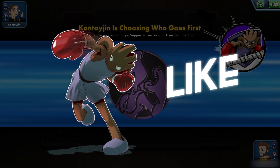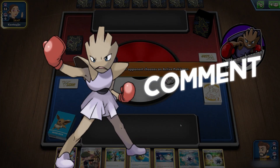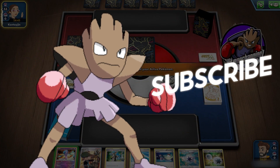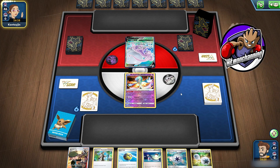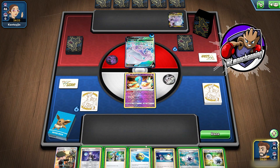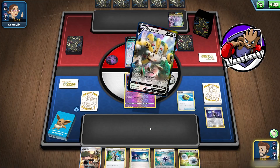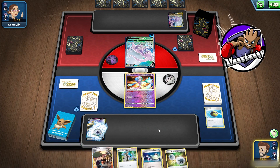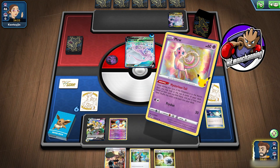My opponent called the coin flip — unfortunately we lost, so they're likely going first. This is a pretty good hand for going second though. We got Gardevoir, we can Quick Ball away the Double Turbo, get a Capture off. We're playing against Gudra — this is going to be interesting because we'll actually be able to take a one-hit KO on Gudra at some point. We'll Quick Ball away the Boss's Orders, grab ourselves Regigigas, Capture Energy into Mew, switch into Mew, and use Mysterious Tail.